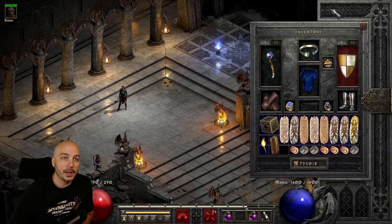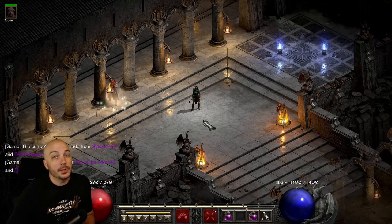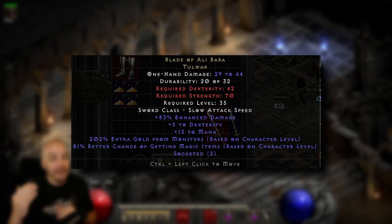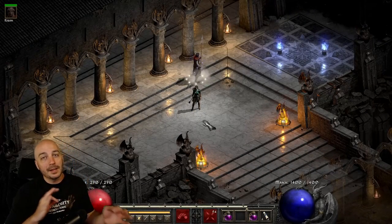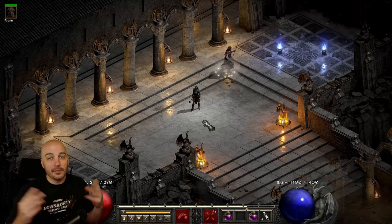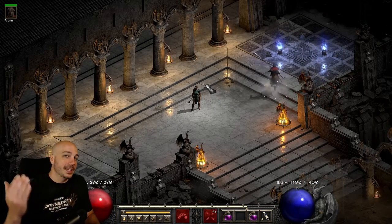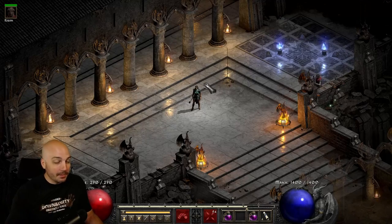Barbarians dual wielding can have a Grief in one hand and an Isted phase blade in the other to get a ton of magic find on things like their Whirlwind Berserkers. There's even more options - another one is the Ali Baba, and you can throw Ist runes in it as well because it has two sockets to get even more magic find. This is one I may use early on, kind of in the same vein as the Gull Dagger. A lot of times on the weapon slot, there are ways to get way more out of it in terms of kill speed, cast rate, survivability from all res. Like even just a Spirit sword gives a couple of skills, cast rate, a bunch of mana - I would rather have that over an Ali Baba.